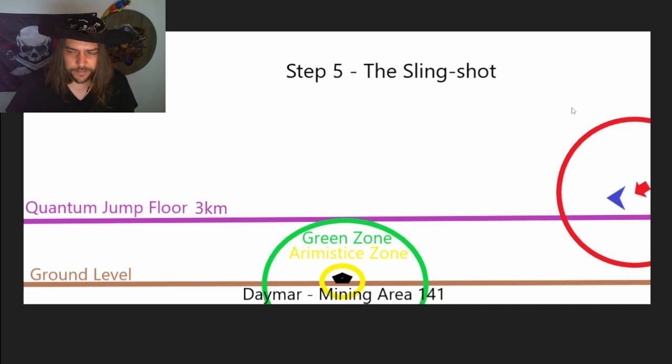Step 5 is the slingshot. You're going to want to spin around as quickly as possible and aim your ship back towards Daymar Mining Area 141. As you complete that turn, you're going to boost out of it to rapidly change your vector. Because you're in a large, slow trade vessel and the pirates are in small, fast fighters, they're probably going to be able to match your maneuver. But if that pirate is a little heavy on the throttle, there's a chance they overshoot you. Check that upper right-hand corner of your screen to see if the quantum interdiction is up or down — you may have an opportunity to escape.